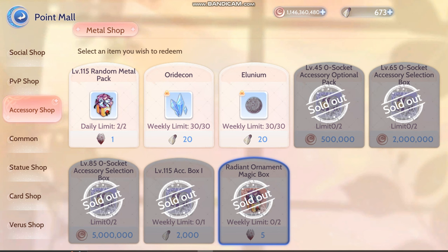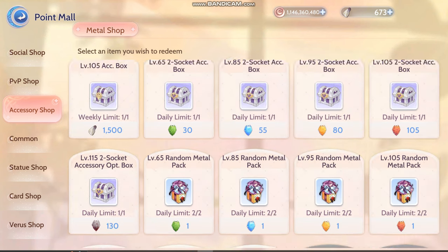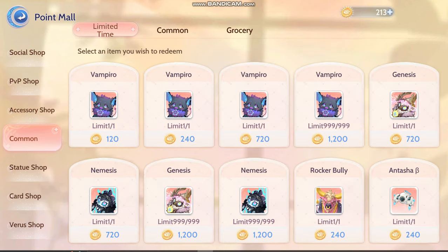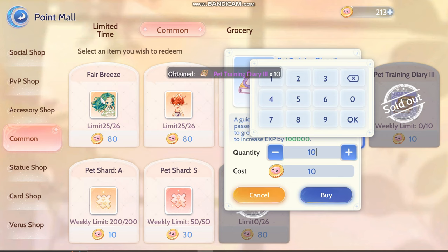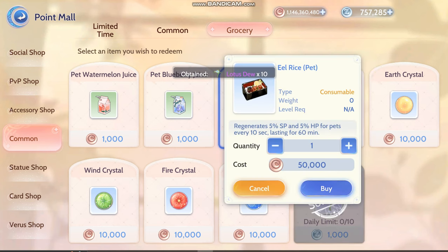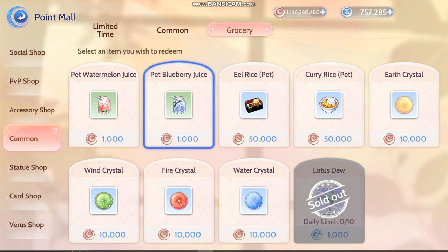And if you get anything from here you can dismantle it to gacha your red accessories if you have it. But from here you can't get any red — you mostly will get orange if you're lucky enough. So those two. And if you have extra, you can buy these and combine them later on for your refinement. I buy these from here. And also this one — the pet blueberry juice for your pet's SP, so when you farm using EL or gunnel, they can continuously cast without you worrying about SP.